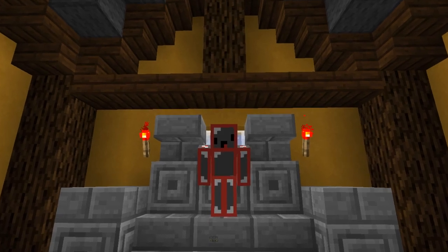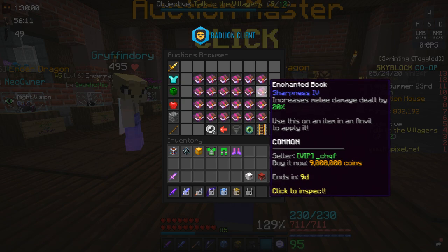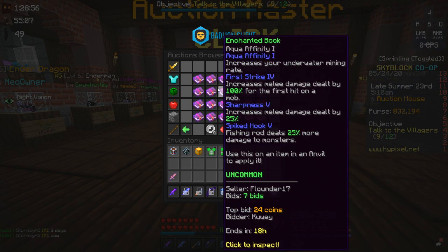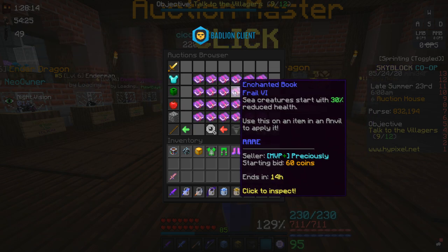Enchanted books are given rarities based on what enchants are on the book. If the book has no max level enchants, it will be common rarity. If it has a max enchant excluding level 4 and level 6 enchants, it will be uncommon rarity. If the book has a level 4 or level 6 enchant, it will be rare rarity.